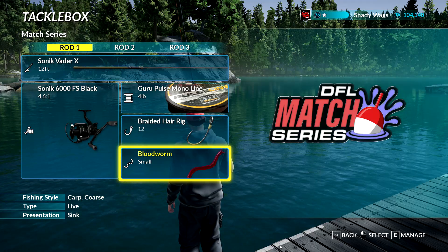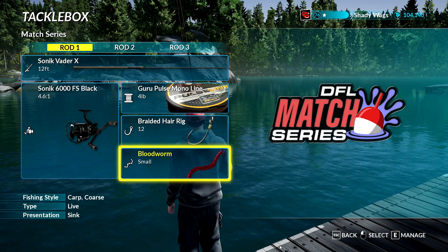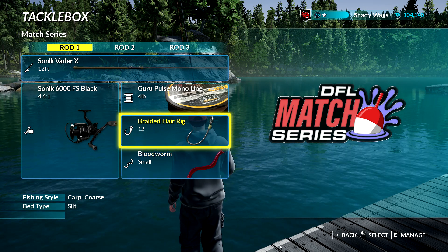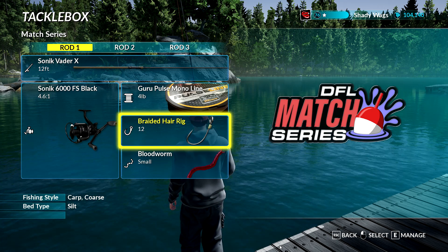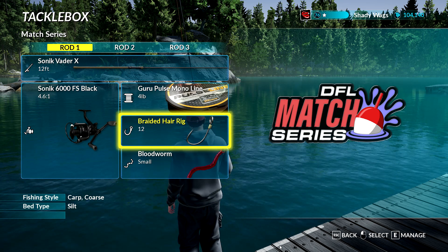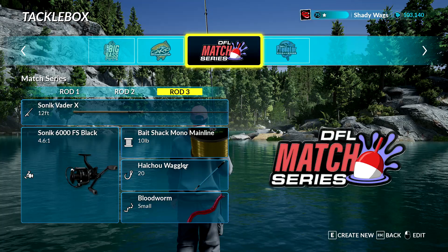The first thing is the bait, and we really want to key on those little roach, so we're going to be using bloodworms. The next is the hook — we could use a waggler, they have the smallest hooks available on them, but trying to catch that amount of fish in that short amount of time with a float is going to be tough. So we're going to be sink fishing in silt with a size 12 braided hair rig.